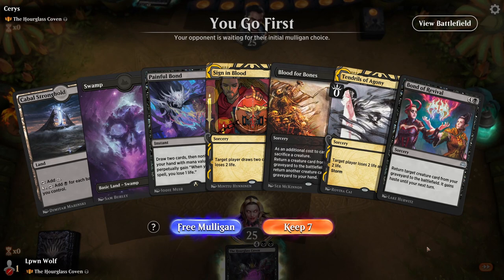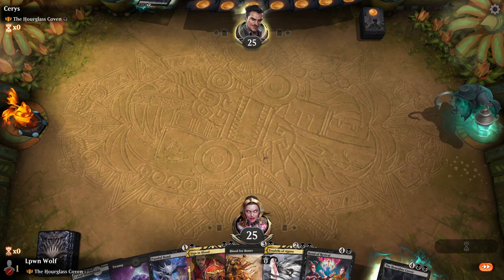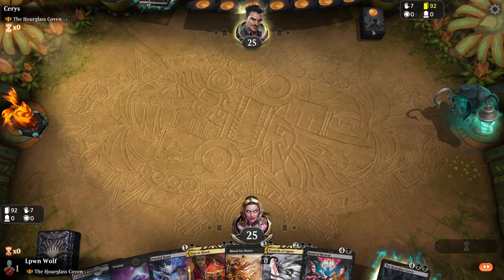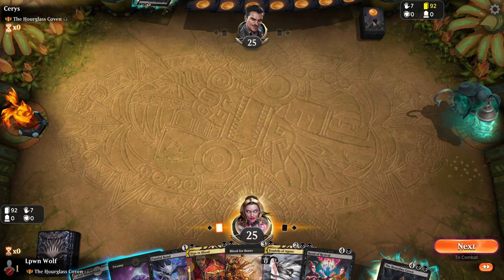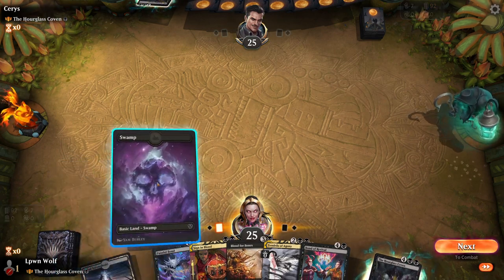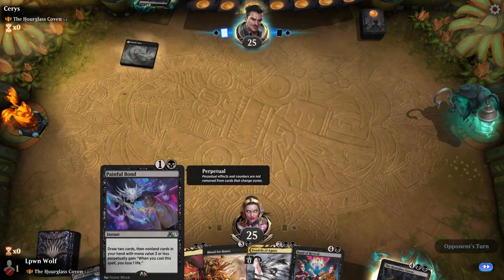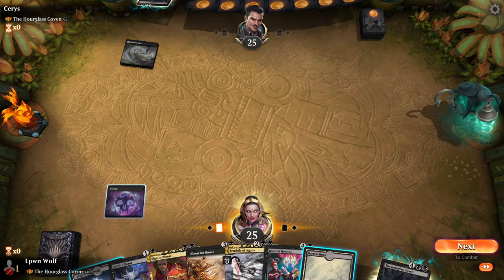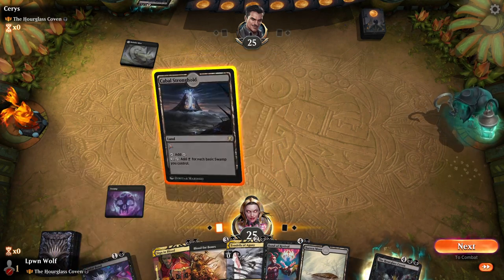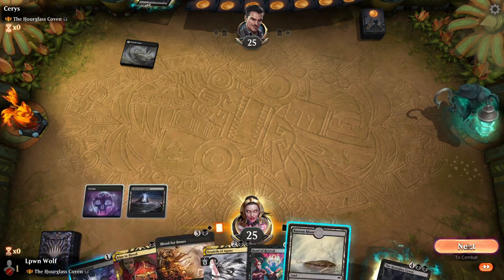Okay, it's a mirror match versus the Hourglass Coven. We've got two ways to draw, so let's keep this and see what happens. Their sleeves are really cool — I think that's a secret lair. Luckily we have Painful Bond, which we're probably going to use first. Although we'll have to discard — no, we won't. So let's just leave that up. Hopefully we get just a regular swamp so we can sign in blood.